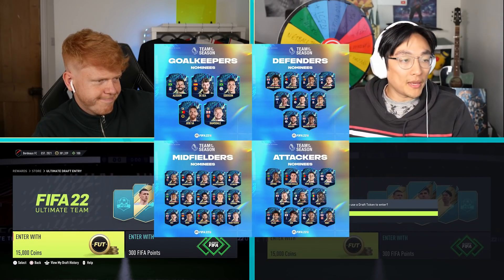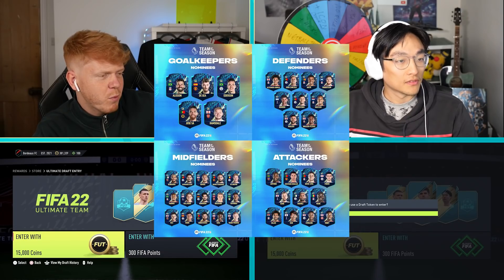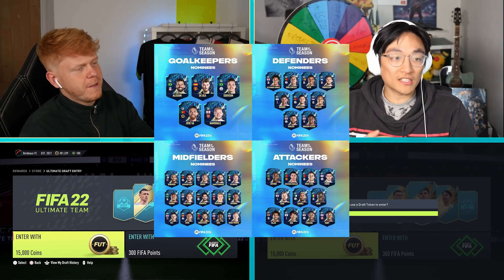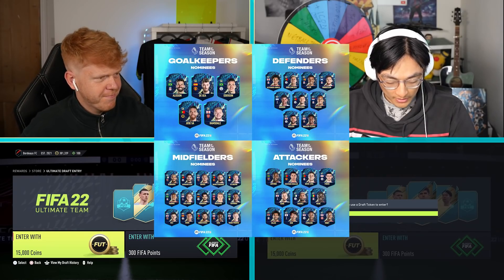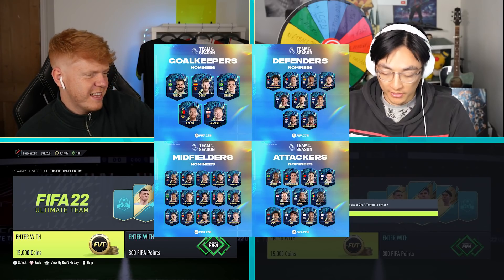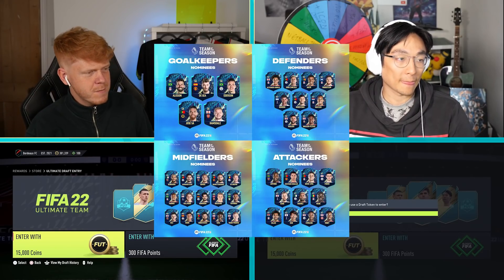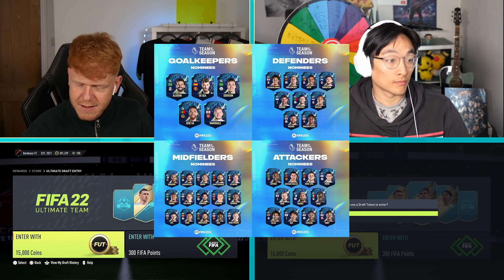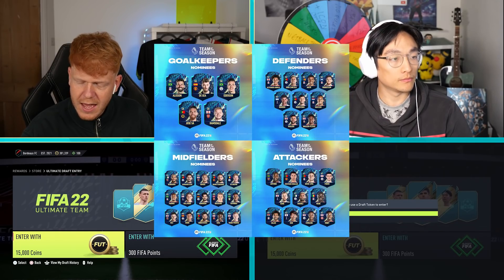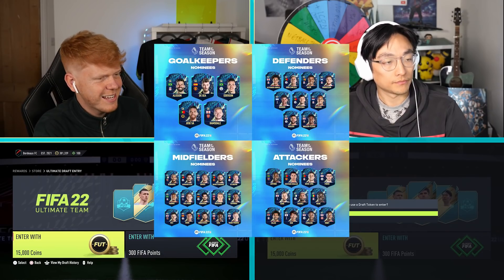Surely we should pick one each? Let's start from the attackers then. I'm going to pick — this is an easy one for me — Mo Salah. He has like a billion special cards and he does pop up a lot in the draft. I'm going to say Phil Foden. Also got a couple of special cards. That's the attackers done.